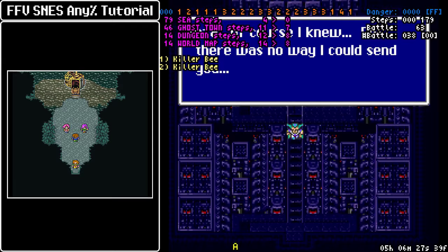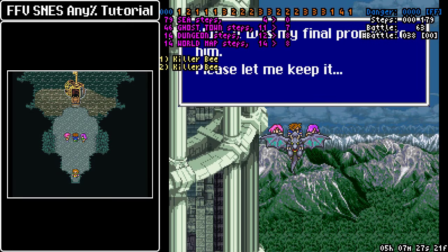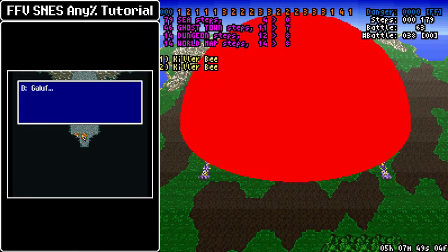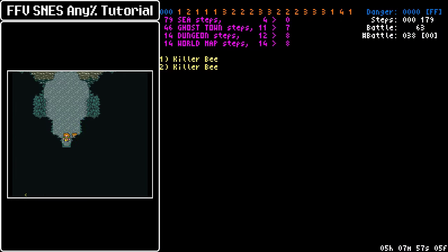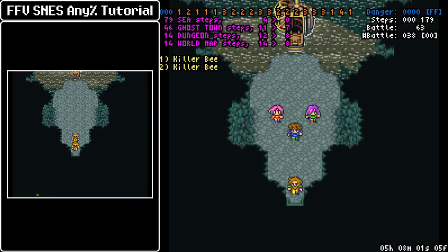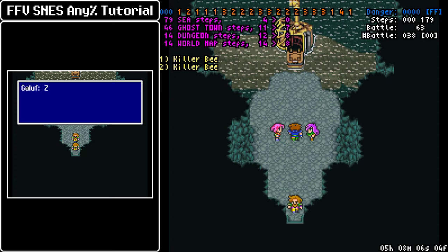Something fun you can do here: you can set up Galuf on the lead spawn of the party, and then we're going to get a cutscene down here where Galuf is grieving for Cesar — rest in peace, Cesar. You'll have a couple of Galufs in the party because you have the leader from your main party and then the Galuf down there, so that's something fun you can do for marathons.